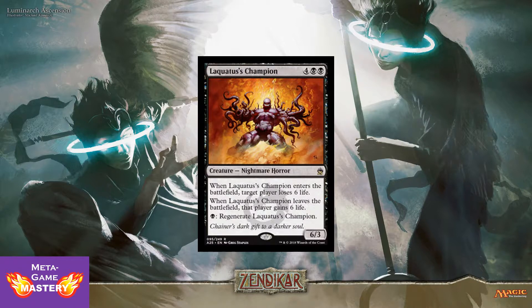Laquatus' Champion is 6 CMC, 4 colorless, black-black, for a 6/3 nightmare horror. When Laquatus' Champion enters the battlefield, target player loses 6 life. When he leaves the battlefield, that player gains 6 life. He also has a regenerate ability for 1 black. This card is really cool, especially with flicker. Way back in the day when he first came out, people were coming up with ways to cheat a full playset of these onto the battlefield and just life drain your opponent out for 24.